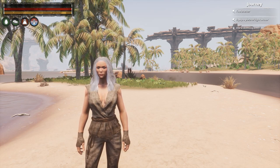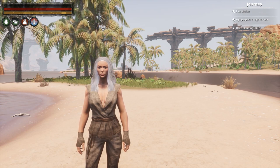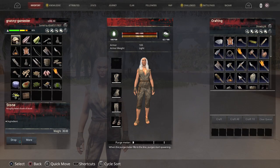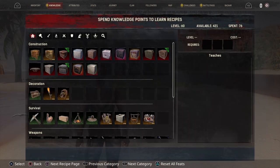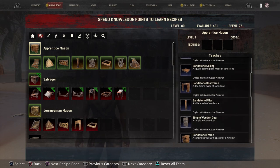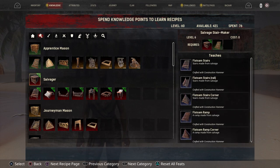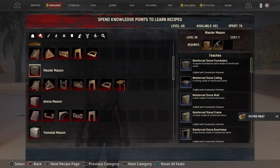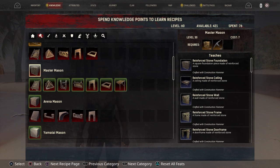First of all we need to get our building pieces. Hit your touchpad to bring up your inventory, then scroll over to Knowledge, and from there scroll over to the little hammer icon — that's going to bring up all your building pieces. Click on Apprentice Mason and on the right-hand side you'll see it teaches you sandstone foundations, the construction hammer, the repair hammer, and all the pieces to make your first building. At level 20 you can become a Journeyman Mason, and at level 30 a Master Mason.